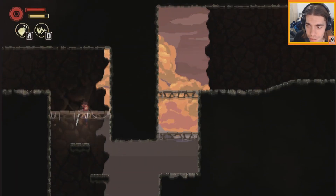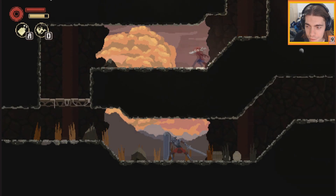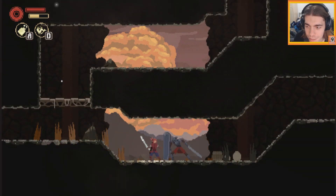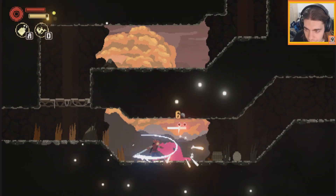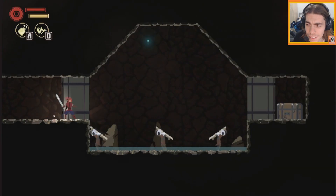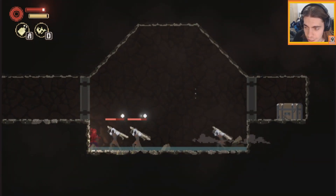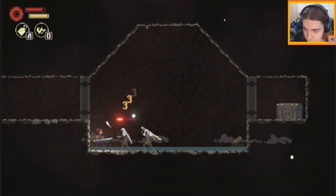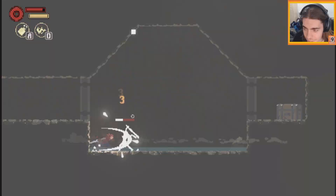Unlocked the shortcut. Let's take out this big bad boy over here - it should be pretty easy. Can we do it with the ranged attack? No, we can't. The only way is through a parry. Three guys at once - ow.